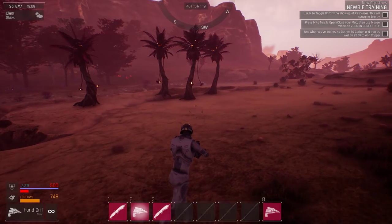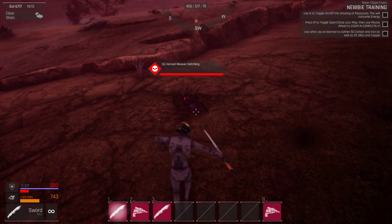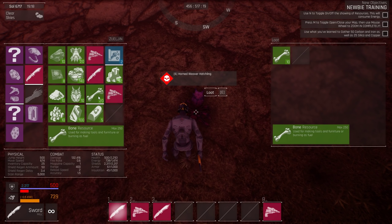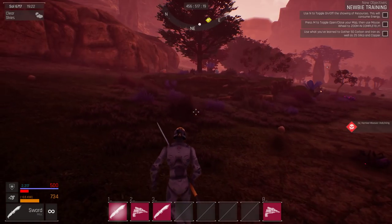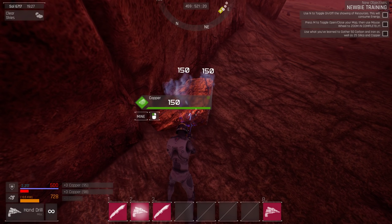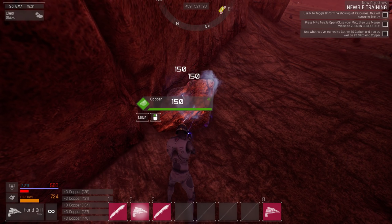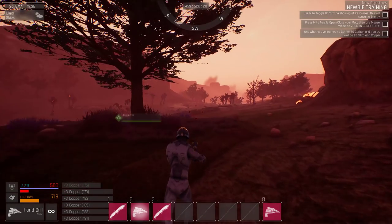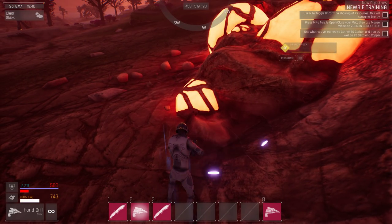I'm not specifically focused on getting anything, just filling up my inventory right now because I do have limited capacity. While we're out, we should also stop by this energy stone. This is new — hardened plastic, that's a material you can make. I already have so many bones and chitin, so I'm just going to dump the chitin and grab the bone to keep a couple of inventory slots open. There's copper, I could use a little of that as well.